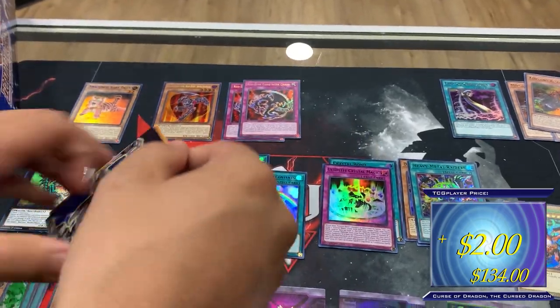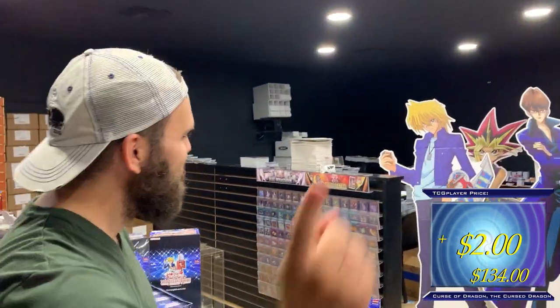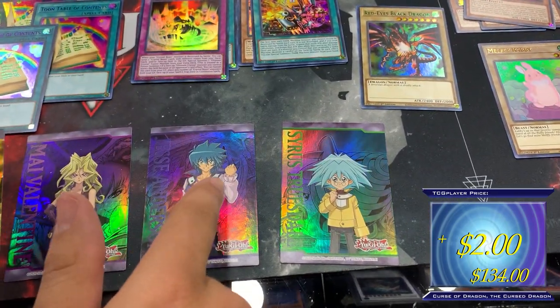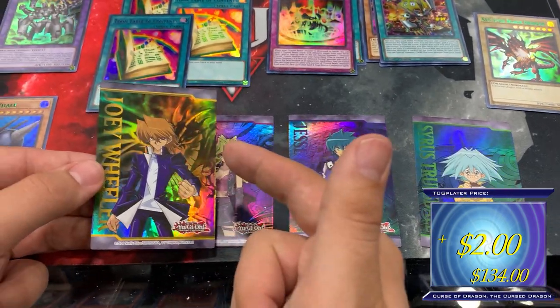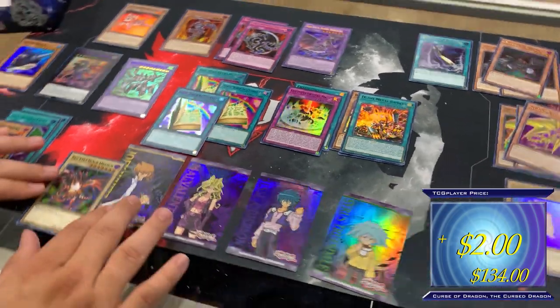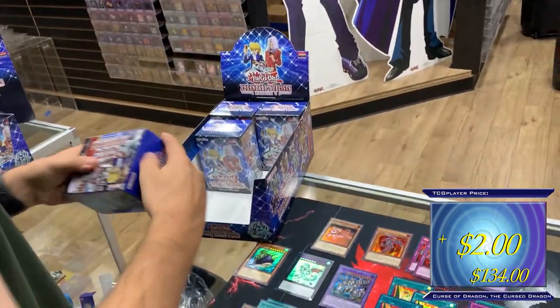This is one box! Joey Wheeler — my man with his Red Eyes! It's actually in the background. These are like actual pictures of the Harpy Lady Sisters, but Joey's is like a different feel to it — that's cool. Joey and his Red Eyes — this is crazy. This is one box. I'm sorry this is taking a minute to open!